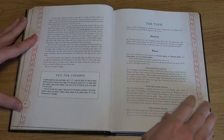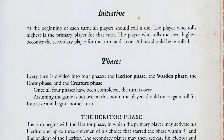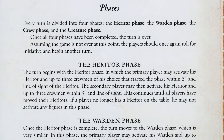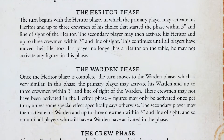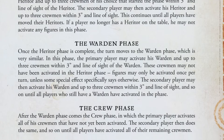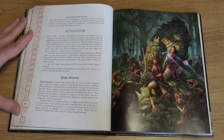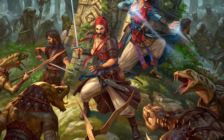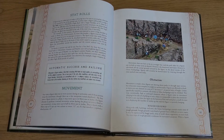The game turn is split into a number of phases, with an initiative roll, with the highest to lowest roll acting in order. The first player's hereditor acts, followed by the second player's hereditor and any subsequent players. The process is repeated with the Warden and then the crewmen. Each figure can carry out two actions, but one must be movement. Group activation is also possible, with the hereditor and up to three crewmen being able to complete their actions in the same turn.